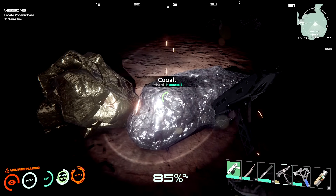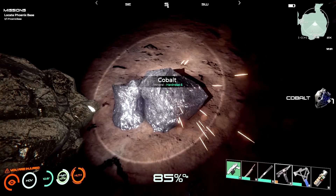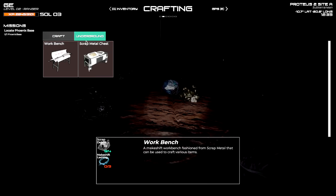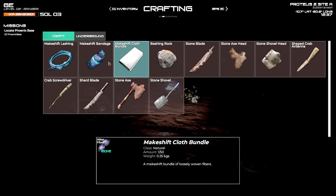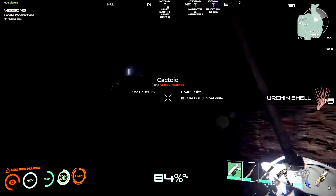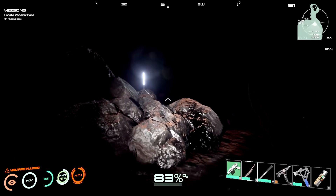Did I grab any cobalt from last time? I'm not sure. I know we need this stuff. Since I have this one chisel still available after destroying most of it, I wonder if I can craft underground. Oh, it actually gives me an underground option! But stupid me, I left everything up top — missing the barriers and stuff. Good to know. There are certain things you can build underground and certain things you can't.